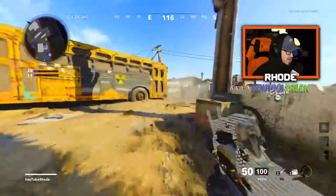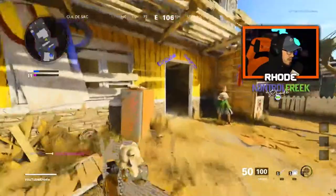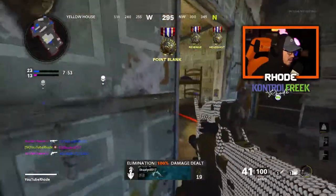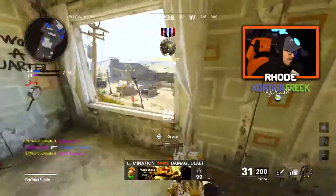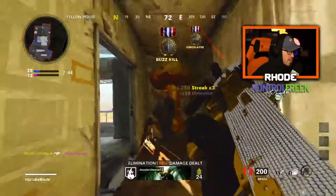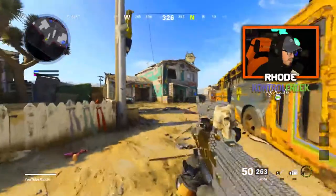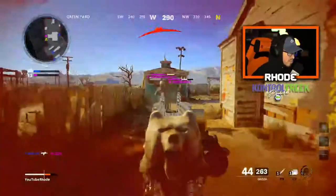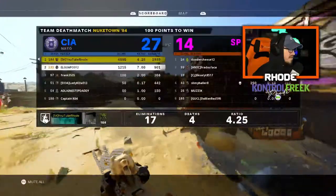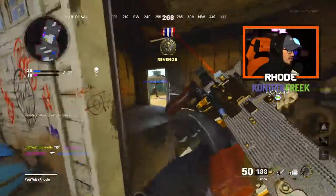We're gonna see what we can do with this Groza for the next couple minutes. I don't know what to do here because they're all chilling in the back. Oh my god, he kept running into things — what is happening? I can actually still get a nuke, I have 17 out of 27 kills.